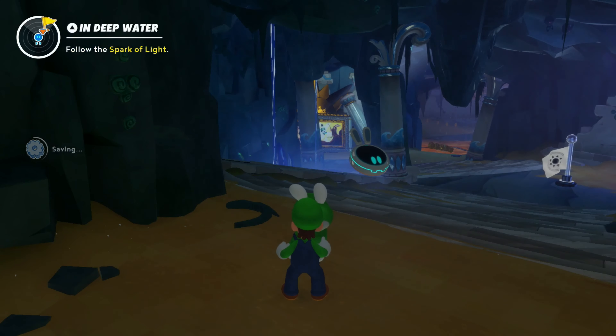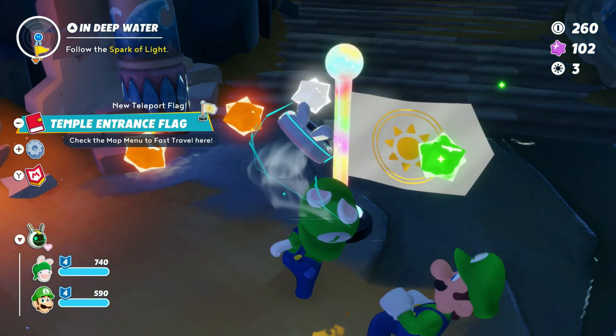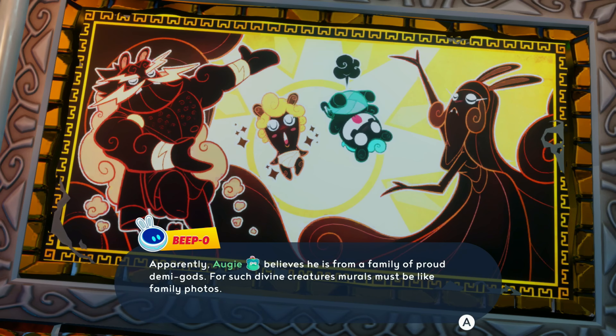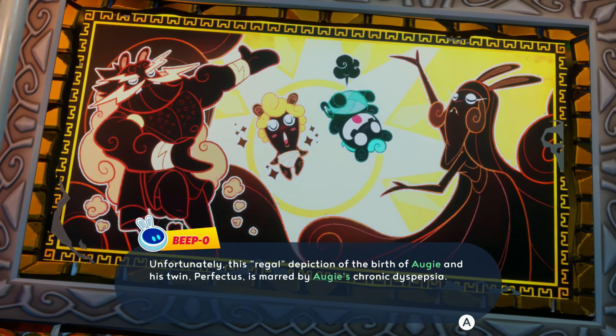I also forgot we unlocked a new spark. There's one of these teleport flags. Will she give us stuff? Hello there — I forgot your name, but you're one of the sparks. We can interact with stuff again! Apparently, Augie believes he's from the family of proud demigods. For such divine creatures, murals must be like family photos. Unfortunately, this regal depiction of the birth of Augie and his twin Perfectus is marred by Augie's chronic dyspepsia.